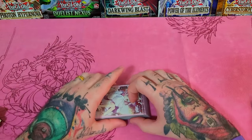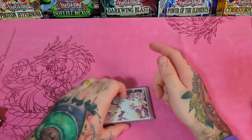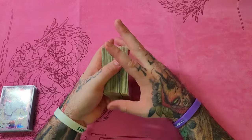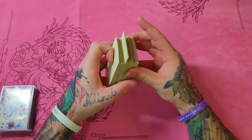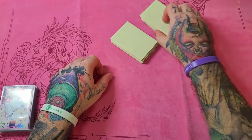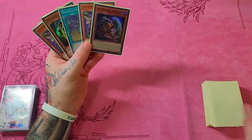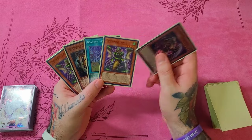Now we're moving to the final part: test hands — let's see what you can reasonably expect from this deck. Shuffling up on camera, give it some cuts and pass it to you to cut. Drawing five cards: we got a Berfomet, two Cotals, a Branded Fusion, and a Gazelle King of Mythical Claws. Starting off extremely strong. Let's get some hand traps out of the way and go to main phase.